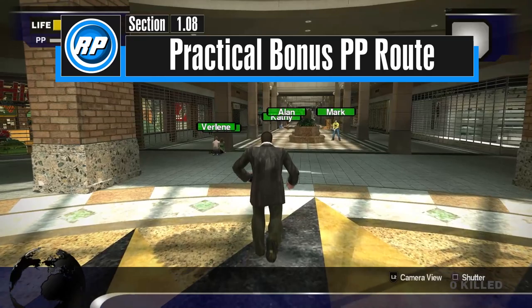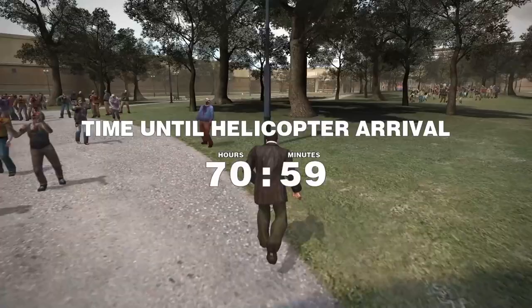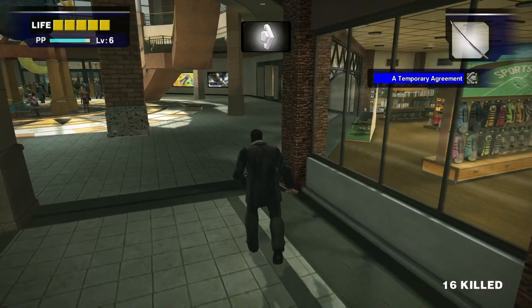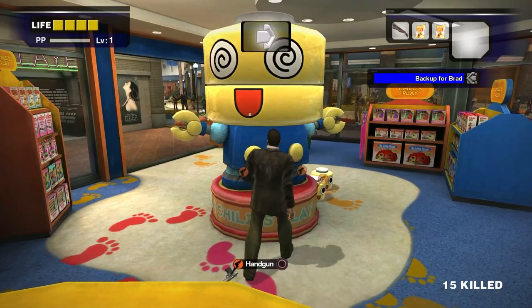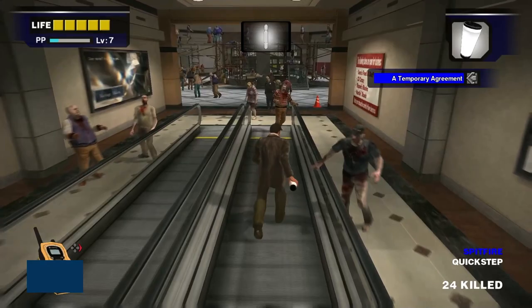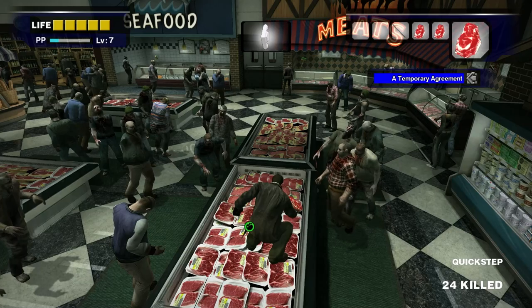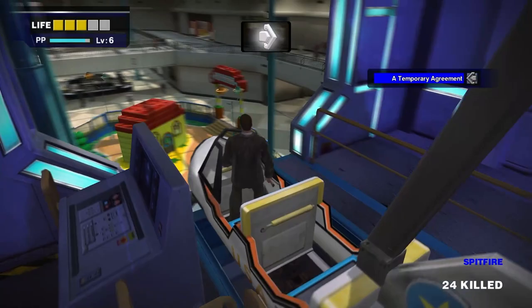If you're familiar with Dead Rising, you'll notice that most of these early PP bonuses are placed along the natural route of the main story — through Paradise Plaza, then Leisure Park to the food court where you fight Carlito, then following Brad through Alfresca Plaza to the entrance plaza. These PP bonuses are placed in an elegant way. When you first enter Paradise Plaza, run to Child's Play and bash the Surfbot for the bonus, then head to Colombian Roastmasters to use the frying pan. On the way to Leisure Park, stop by Jill's Sandwiches for the second frying pan. If you want an early shotgun, head through the North Plaza to the hunting shack. If you have inventory space, stop by Sion's Food & Stuff to grab two meats or two pizzas. If you go through the North Plaza, you can zone down to Wonderland Plaza and ride the Space Rider before heading south to take on Carlito in the food court.